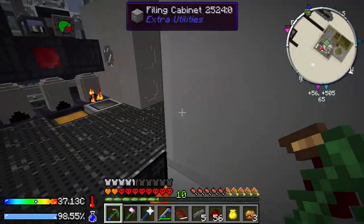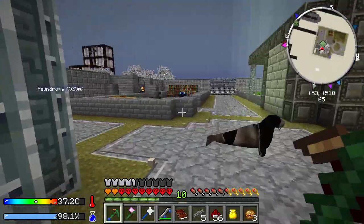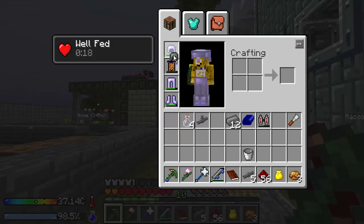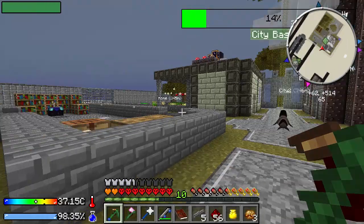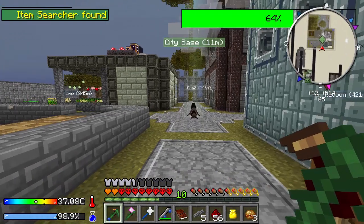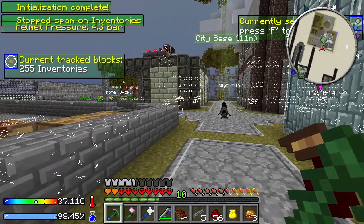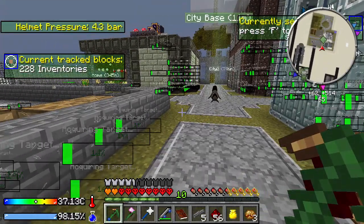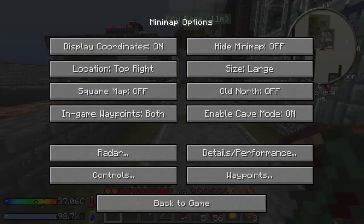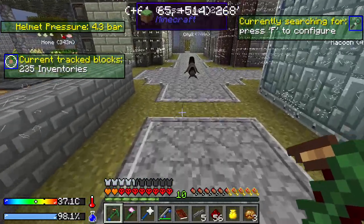So this gets a little bit crazy when you put it on. Let's get out in the open. Here we go — ooh, nice sound effect. Whoa, this thing's crazy. It says it's got three upgrades, not a coordinate tracker. Holy crap, look at all this. Let's turn the map off so we can see all the UI. It says helmet pressure is currently at 4.3 bars.